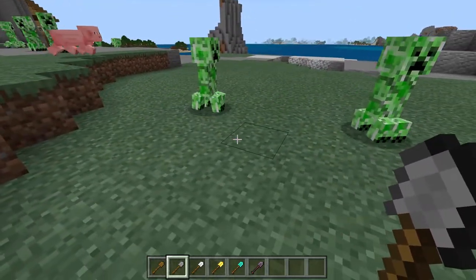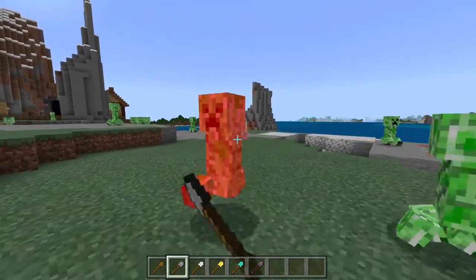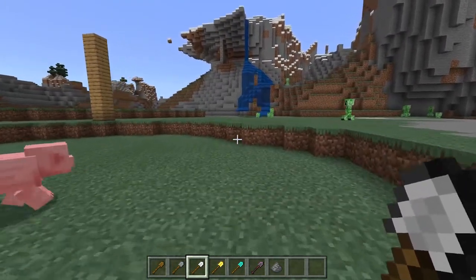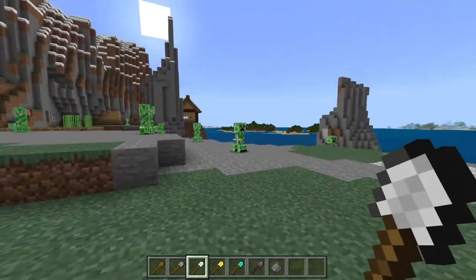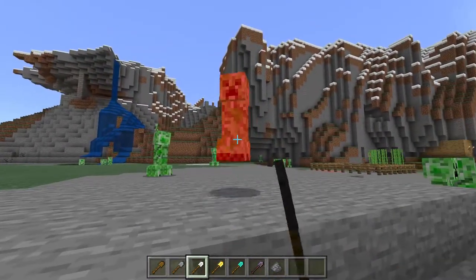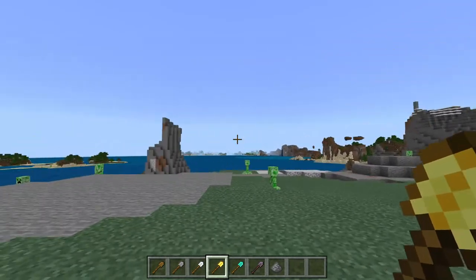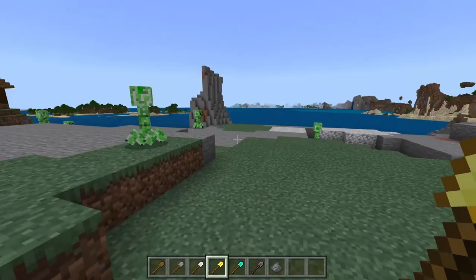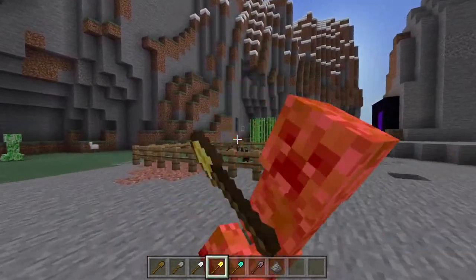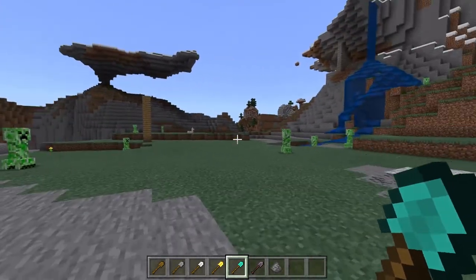The stone shovel does 1.75 hearts in Java while in Bedrock it's one and a half. The iron shovel does 2.25 hearts in Java and two hearts in Bedrock - it should take five hits. The golden shovel is the same strength as the wooden shovel. Keep in mind you are using durability with each hit.